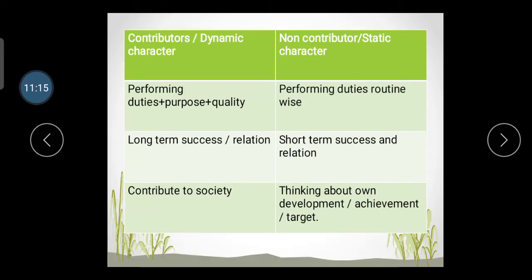Here are the characteristics distinguishing contributor and non-contributor personalities. A contributor is a dynamic character; a non-contributor is a static character. Contributors perform their duties with purpose and quality and never compromise quality. Non-contributors perform duties only routinely with no creativity. Contributors have long-term success and lasting relationships; non-contributors have short-term success. Contributors work not for self-interest but for society, while non-contributors are self-centered and focused only on their own development.